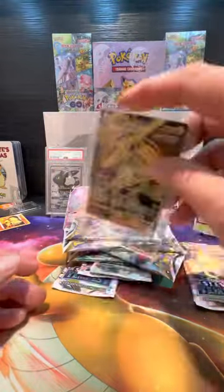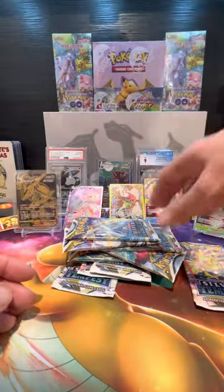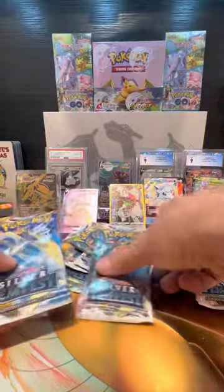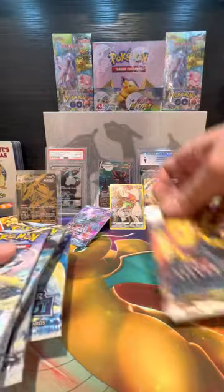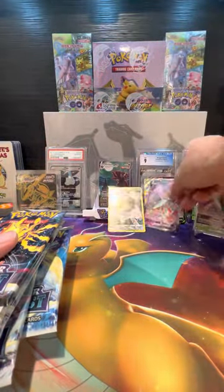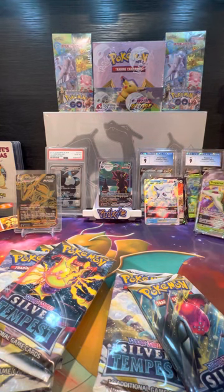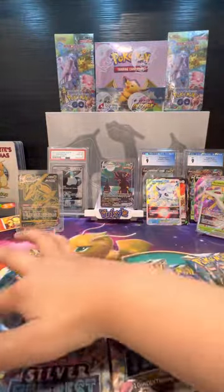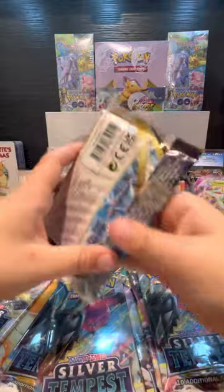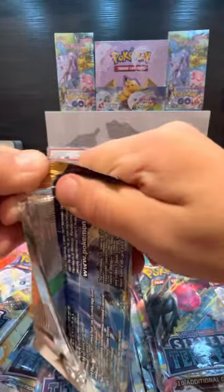Let's get this guy sleeved up — we want to keep this nice and safe. Let's count our packs and see where we are: two, three, four, five, six, seven, eight, nine. That's nine for the last opener. Bud, you've got two more packs to pick from. That's actually not a normal Arcanine V — it's the different version, the Full Art. I opened seven. Afterwards we're going to go through and show all our hits.